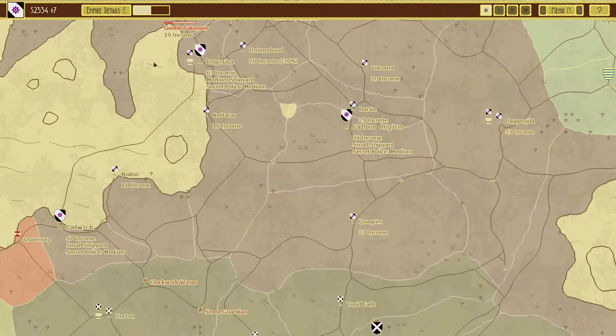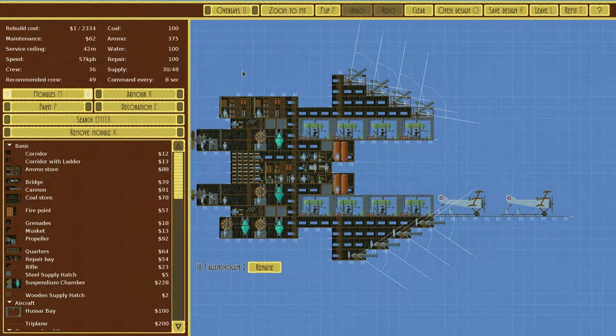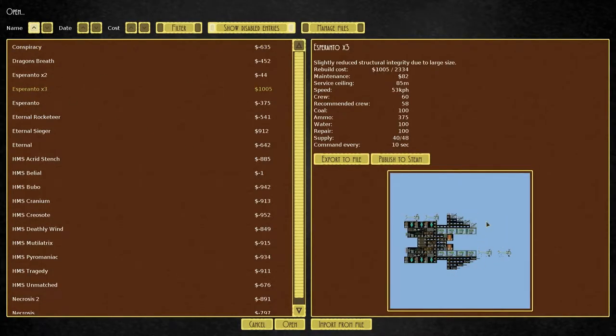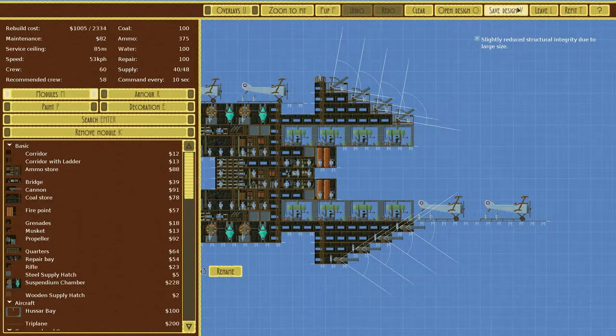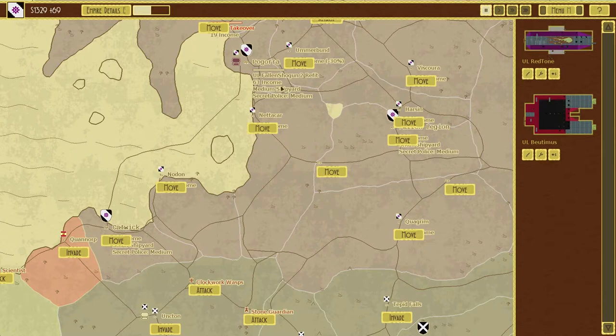Greetings mortals! I am the Fallen Shogun and we are back with my airships game. So first things first, I'm refitting the Fallen Shogun with a slightly different design — not major — we just have a bit more lift and two more triplanes. Not a fan of where the triplanes are, but there you go.